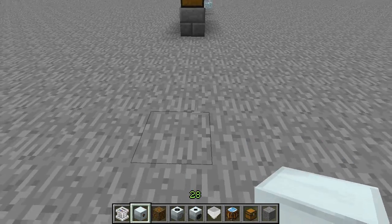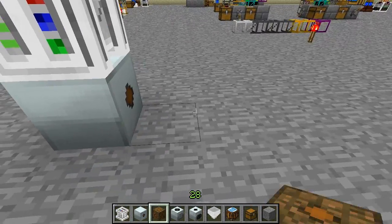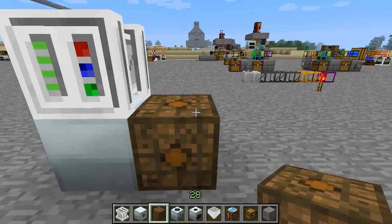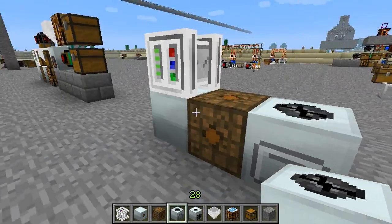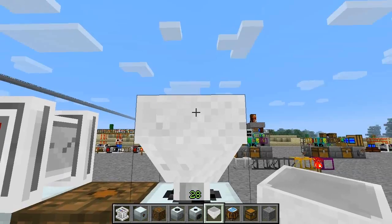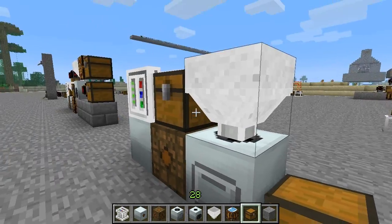Let's start with the power supply — this can of course be anything you fancy. It does not need to be Forestry, and it doesn't even need to be placed so close. So this is the powering of the macerator, and we're going to give it a hopper. This is the input chest for coal.